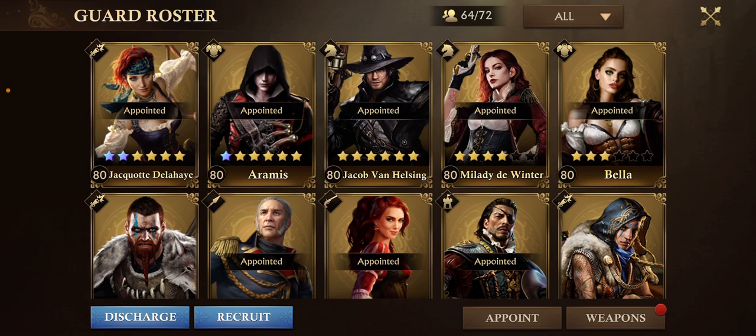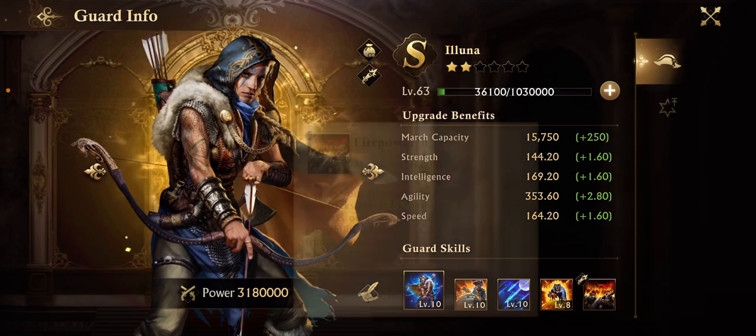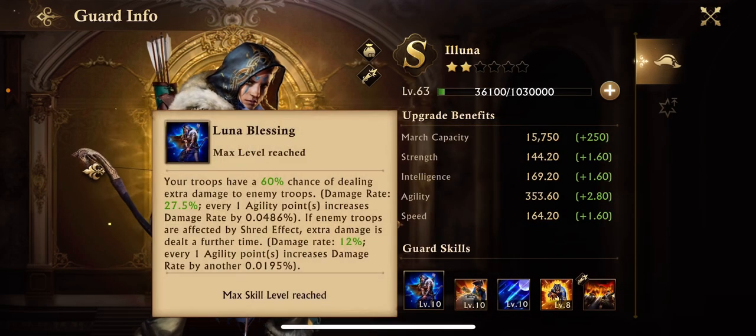The last part of your march should be either cavalry if you're doing the heavy-duty or bravery guards, or cavalry and distance for firepower. Basically, what it boils down to is: match those little symbols on the top left. Do not put two guards together that do not match — I don't care how many stars they have. If I put Jaquette with a one- or two-star Lucien who's only at 63, I will still get better benefits as long as his skills are maxed out, compared to a mismatched guard. That last skill on the end is the most important — it's the one you can't get until the first skill is maxed out to 10.